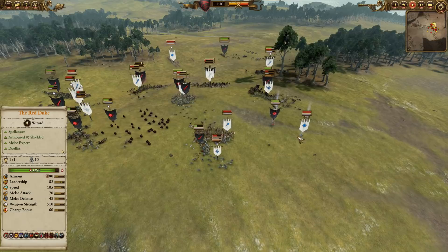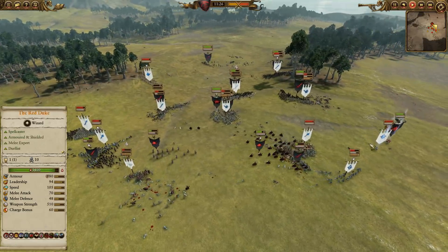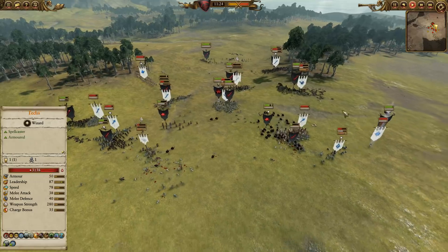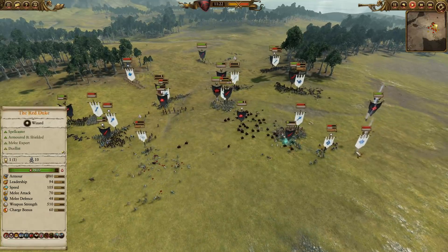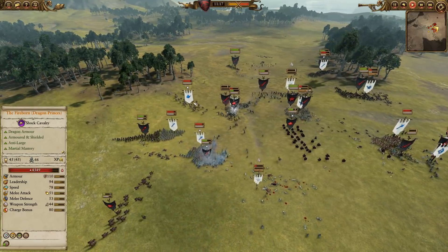Here you can see the Red Duke is trying to hunt Teclis, which is pretty amusing. We'll see a lot of this in the battle — this happens constantly. They're both really being as wily as they can. The Everqueen's Court Guard are starting to fire again into the Variks Reavers, which is definitely good news.